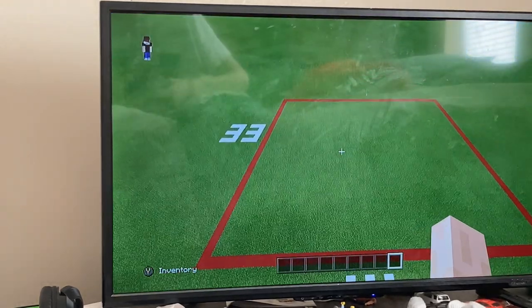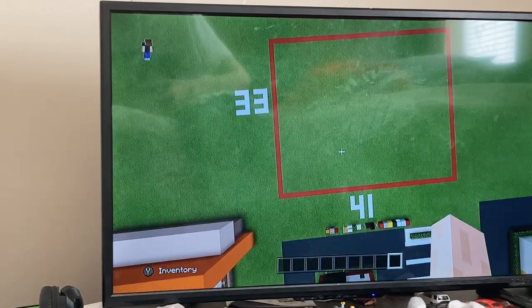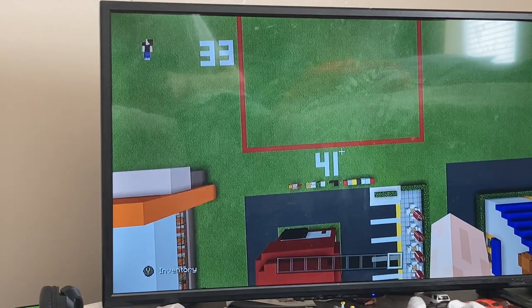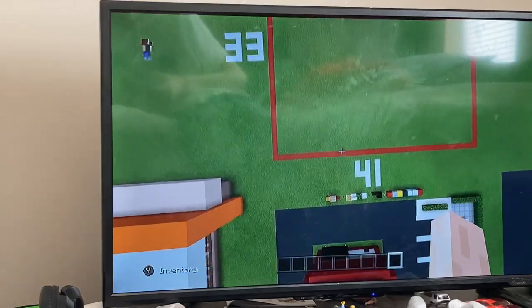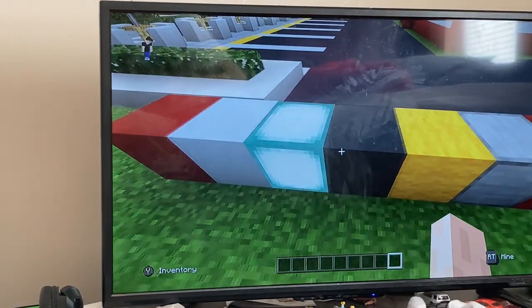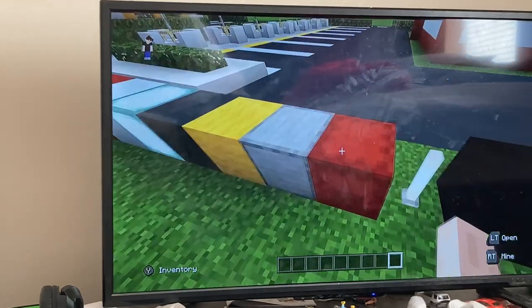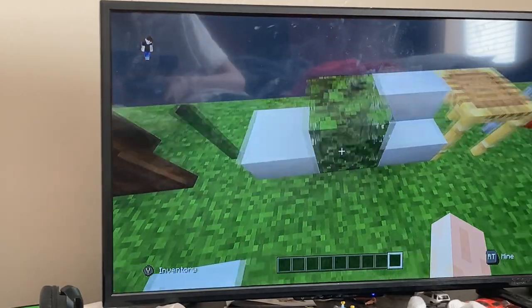Let's get on with this tutorial. A 33 by 41 block area is what you need for your grid. Definitely make that — if you guys do not make the grid, you are not going to understand how to do anything because I base my instructions on the grid. Materials you're gonna need: white concrete, sea lanterns or any light block, gray concrete, yellow wool, smooth stone, red shulker boxes, end rods, black concrete, door, glass pane, quartz slab, leaves, quartz stairs.